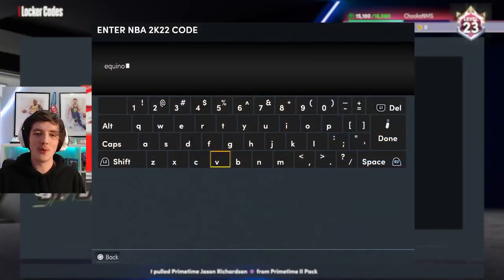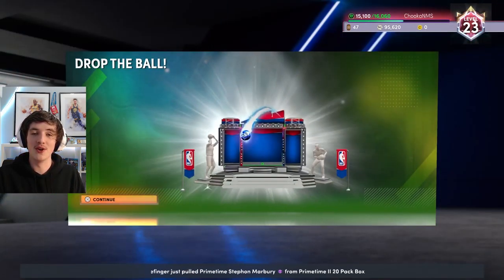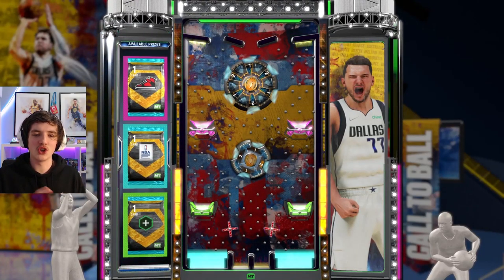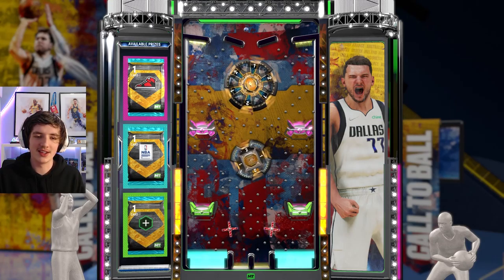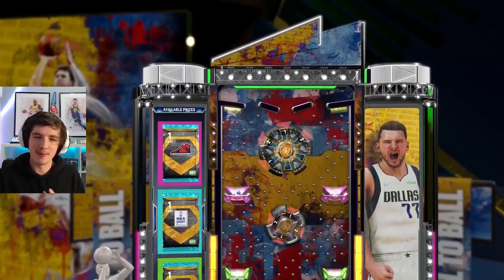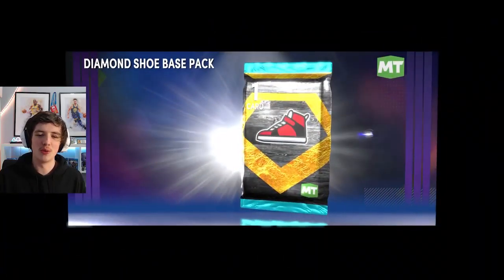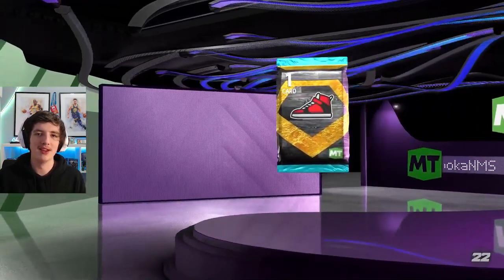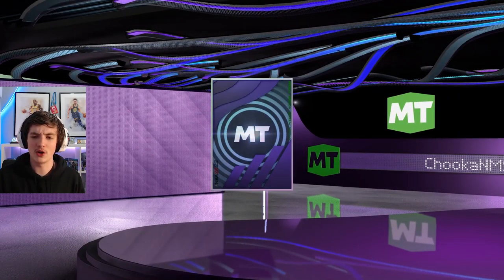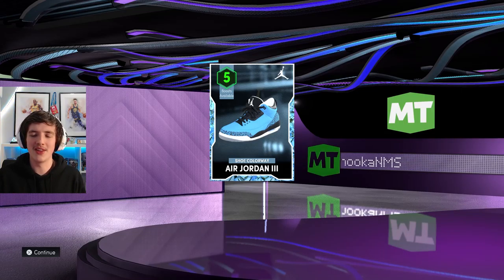Here we go with our very first locker code. If you're a MyTeam player you can tell this was from quite a while ago — the Equinox Diamonds one. We had chances of getting a diamond shoe, diamond shoe boost, or a diamond contract. I wanted to go for the diamond contract but dropped it down the middle for tokens, and it backfired — ended up getting a diamond shoe, an Air Jordan 3. Not what we want at this time of year as I'm not putting diamond shoes on my players right now.